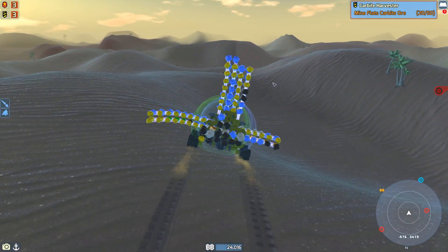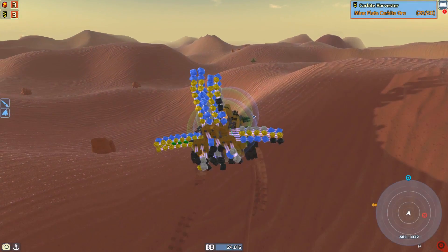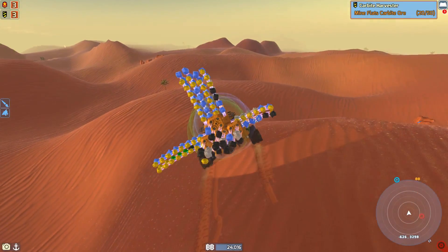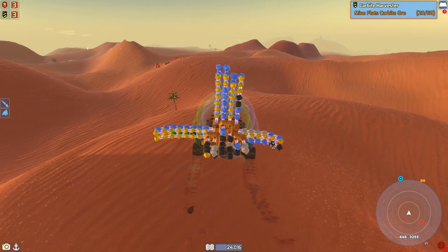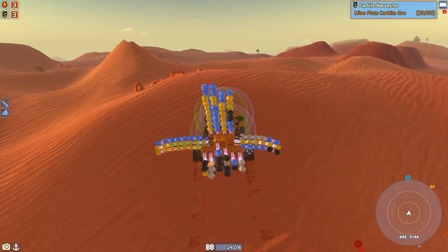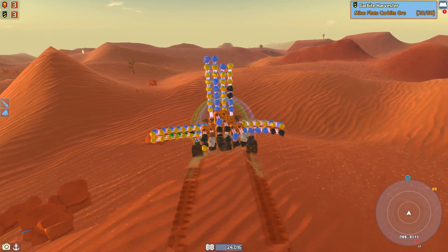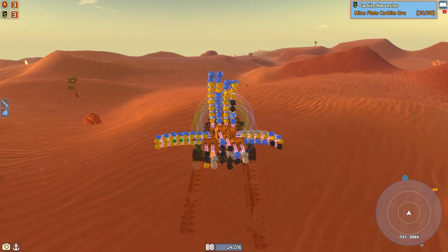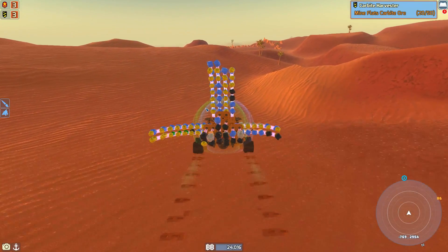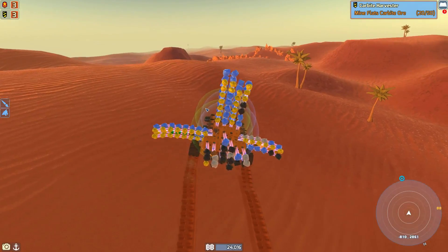Either way we got some carbite - I wanted more but we don't have a scrapper yet, and we only have two auto miners. It takes so long to mine with just two auto miners. I spent all night with the auto miners and as you guys can see there's barely any carbite bricks on here. We're going to have to make a bunch of auto miners when we get back to base - we need to get the component factories up and running and then get the auto miners going. I think we only need about two component factories right off the bat.